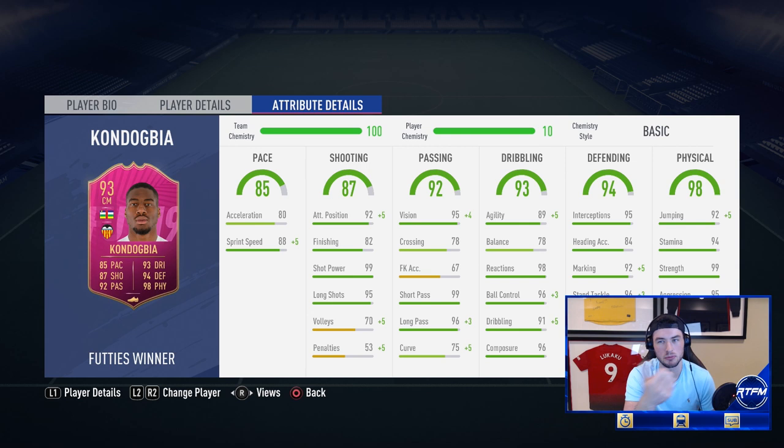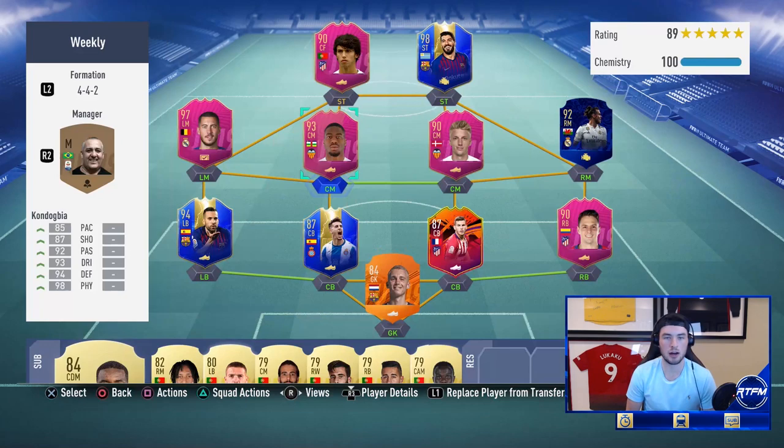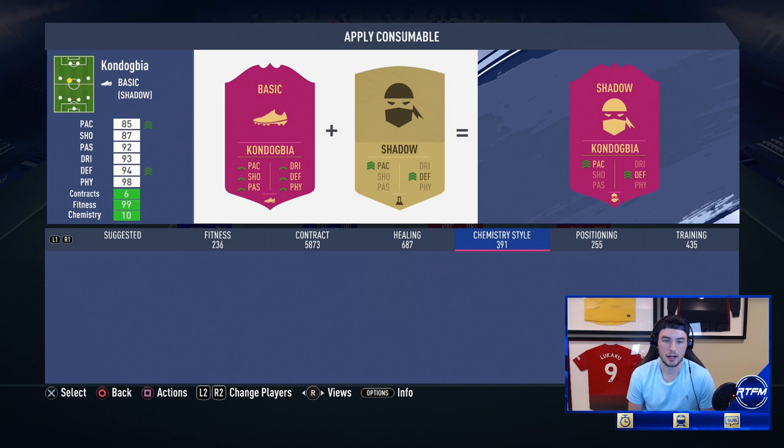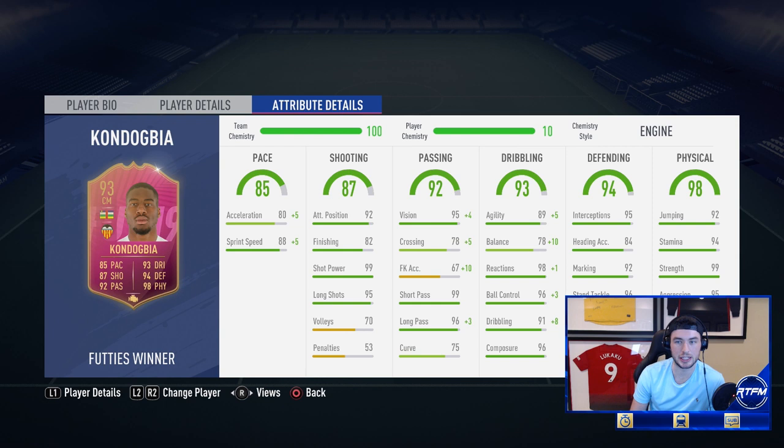You can't really play this card at CAM because he's got the two-star weak foot — he'll just feel too clunky. The chem style I'm going to put on him today is an engine chemistry style. His defensive and physical stats are already good enough. With the engine, we get plus five agility, plus ten balance, plus five acceleration, and plus five sprint speed.